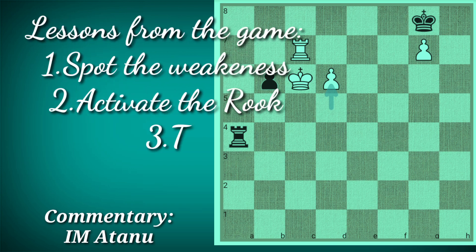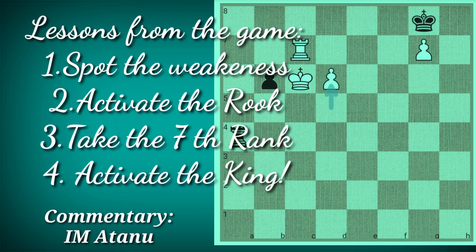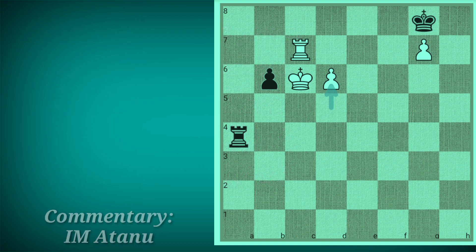To recall the lessons of the game: the first point was White identified Black's weakness; the second was he invaded into Black's position with his rook; and the third and final lesson was activation of his king, even at the cost of pawns. I hope you liked this video — keep watching.